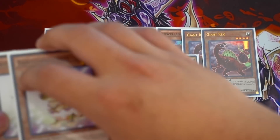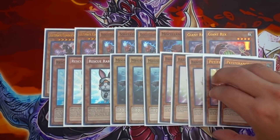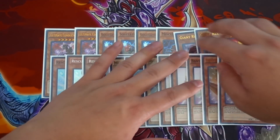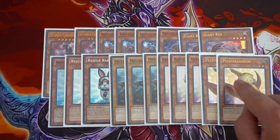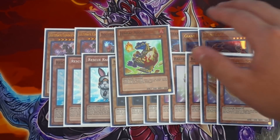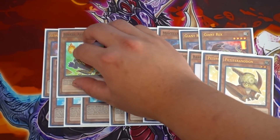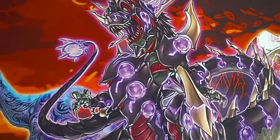Shout out to my boy Slim, because Rescue Rabbit is his favorite card. Now for the babies — triple Baby Cerasaurus and double Petiteranodon. You don't know how powerful these babies are when they're popped by cards like Souleating Oviraptor, and you can also trigger their effects through Conductor Tyranno's effect, which is why I really like playing the babies. Last but not least, play the one Dragonic Diagram — this is one of those cards you hopefully never see in your hand. It's really good for accessing OTK through Zambala and Conductor Tyranno. And of course, the best hand trap in the game right now — Maxx C.